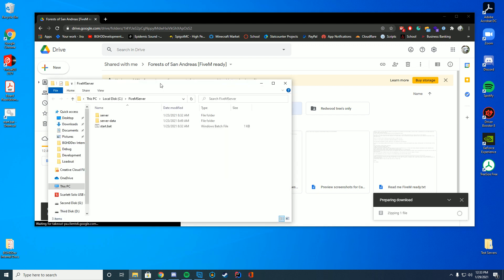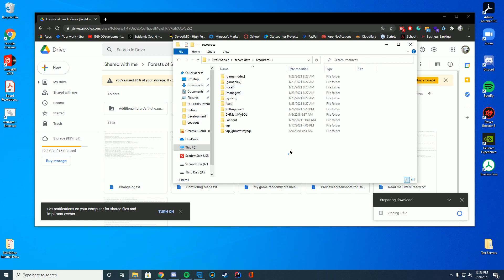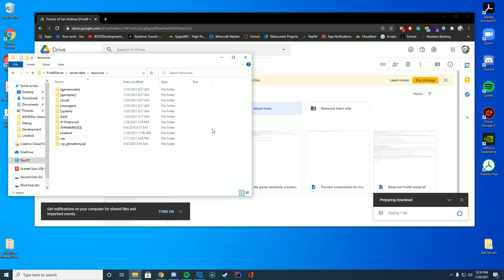In the meantime, what we're going to do is go to our FiveM server folder, go to our server data, or wherever your folder is where you keep all your resources. In my case it's serverdata/resources. And then I'm just going to go in here and wait, because this is where we're going to actually put our map file. You can see it's almost fully downloaded here, and in a second we'll be able to drag it in and actually use it.